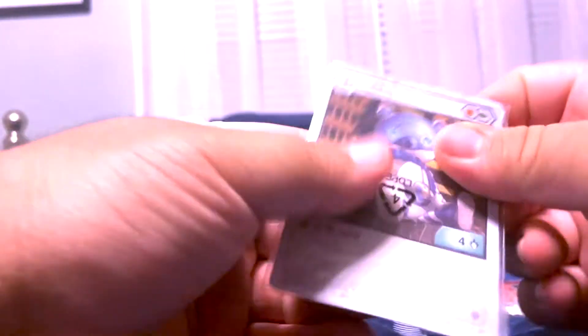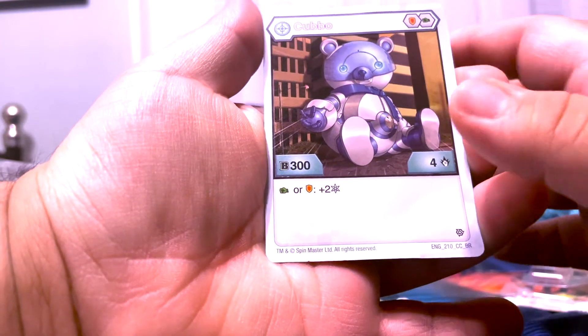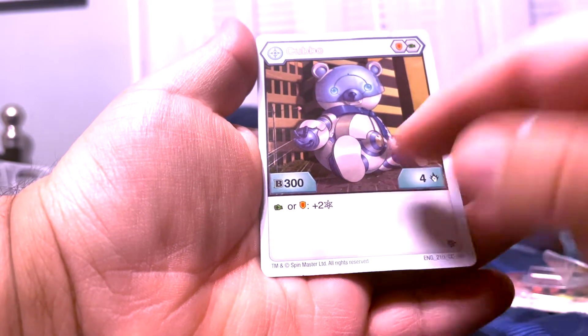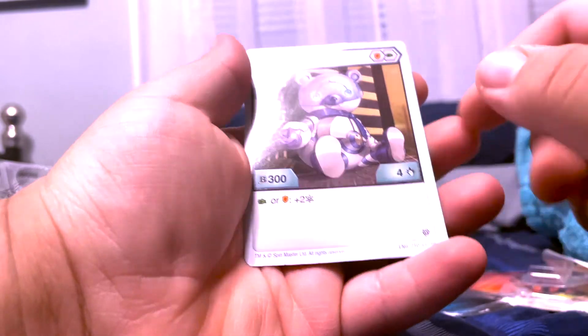And then we got the cards, which we're gonna go ahead and take out right now. It's kind of hard to get out. Alright, that took a while to take out, I do not know why. I already bent the card a little bit. But we got Kubo with Fist or Defense plus two of that start thing — I don't know what that is — with 300 B power and four attack.